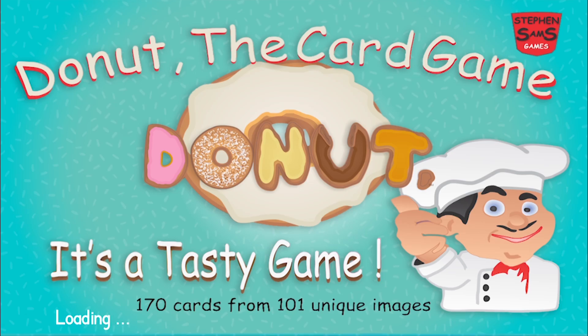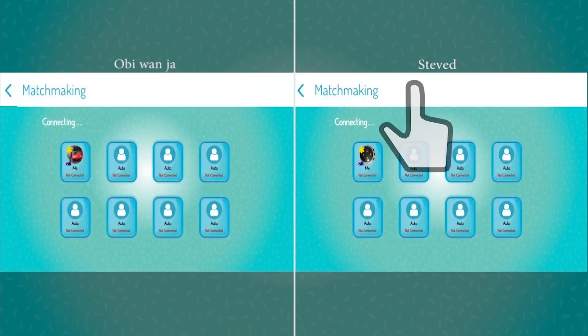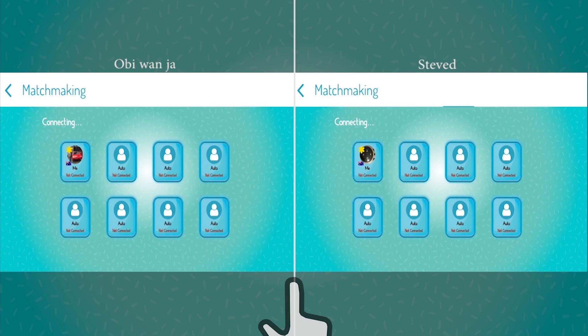Donut is a tasty game. Hello and welcome to Tutorial 101 for how to play Donut the card game. In this short video we see a two-player game from both players' point of view. We have Obi-Wan on the left and Steven D to the right of the screen. Both players are connected, so the host Ob pushes the start game button to commence the game.